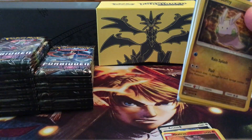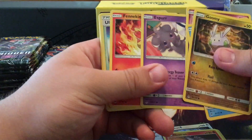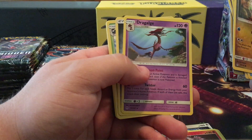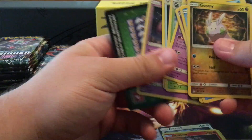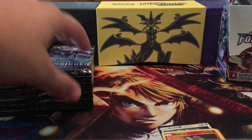I think for every set now GameStop is gonna have a holo card if you spend $25 or more — they'll give you that extra holo card, because now I can't get them at Toys R Us anymore. First is Ultra Space and our rare is Dragapult — I know I probably butchered that one. Let's see what else we can get; I haven't pulled an ultra rare yet.